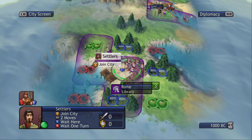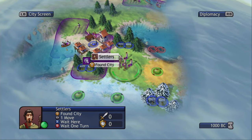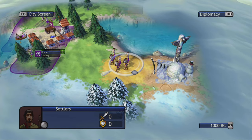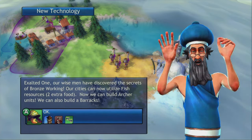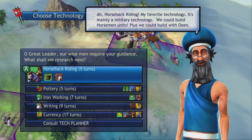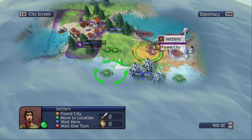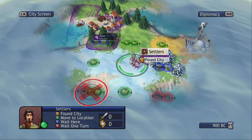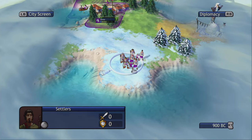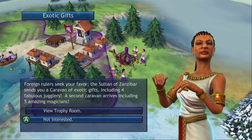The fun thing about achievements for me in this game were the elements of discovery — you'd be like, how do I do this? How do I get this done? How do I unlock these achievements? I think I got almost all of them. I don't know if the emulated 360 menu would pop up on this, but I worked pretty hard at getting a lot of the achievements unlocked and completing many of the different goals and missions.